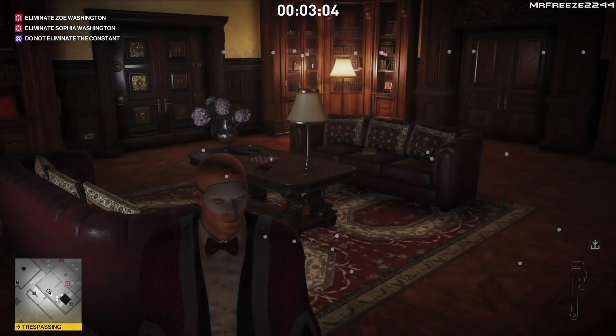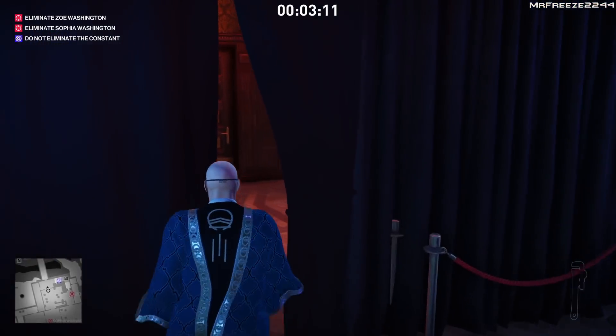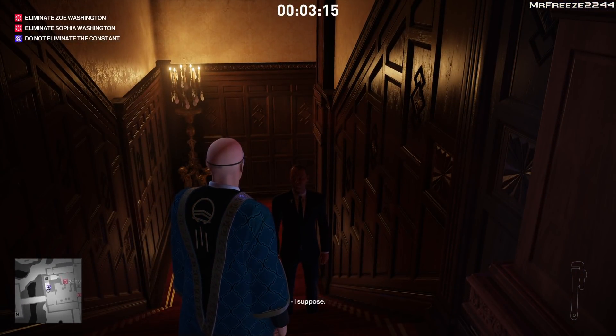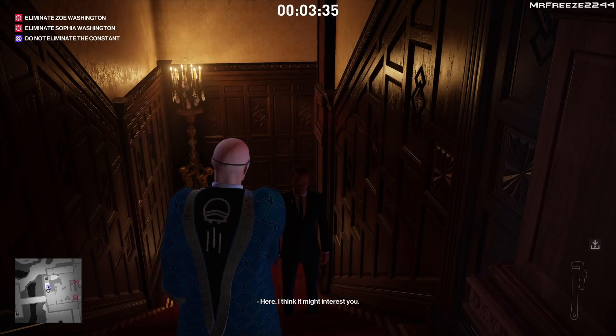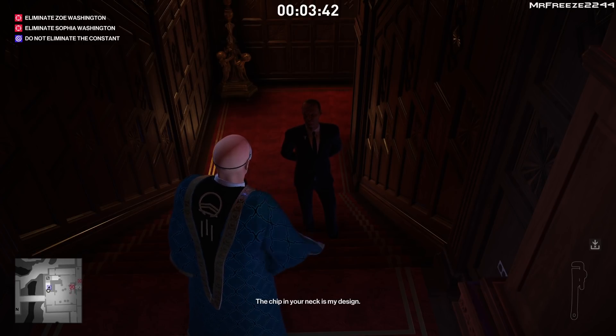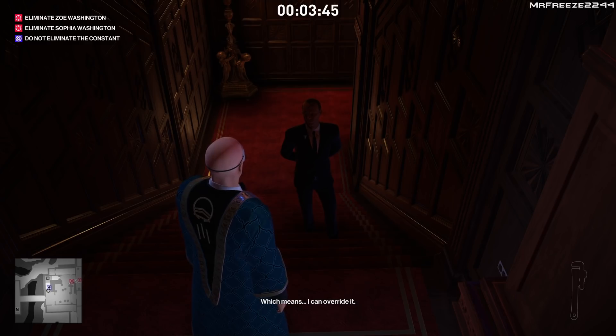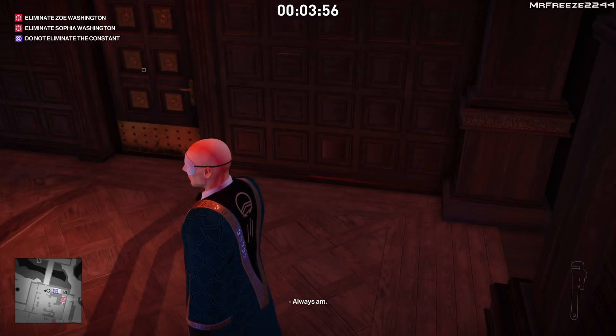Now you've got this disguise and the blueprints. We need to go and talk to The Constant — he should be heading up the stairs at this point. Head to his room, you'll engage in a bunch of conversations, and then eventually he will call Sophia to the roof. He'll have a conversation with her, and then she's going to be by herself — that is when we're going to push her off the roof. Just follow him to the tower; there's a little bridge on your left that leads to the room. Give him the documents when he asks, and then make your way to the roof after they engage in conversation.